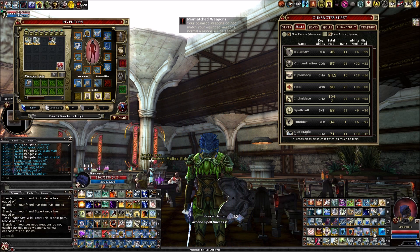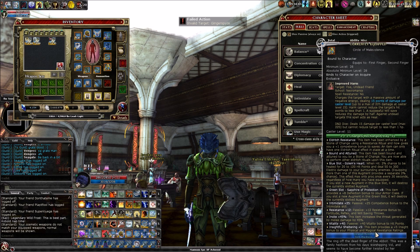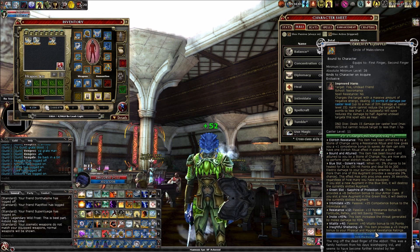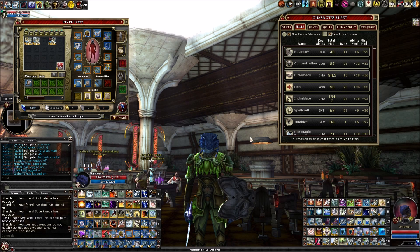If I needed to get it higher than 125, I can also pop on my Circle of Malevolence, which comes from the Mark of Death epic Abbot raid. It gives a plus 25 competence bonus to your intimidate skill — that's the highest intimidate item in the game at plus 25. You can craft plus 22 with Cannith crafting, Legendary Green Steel, or Slave Lords crafting, but this is the highest at plus 25. With that item on, I'm up to 135.